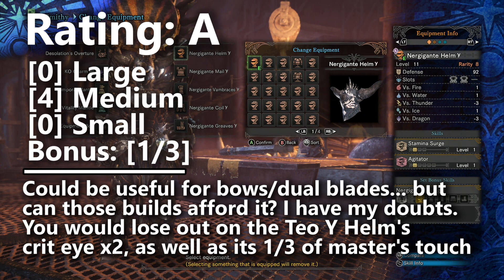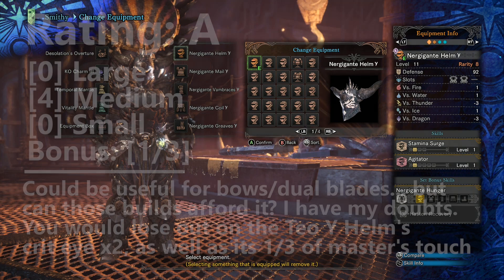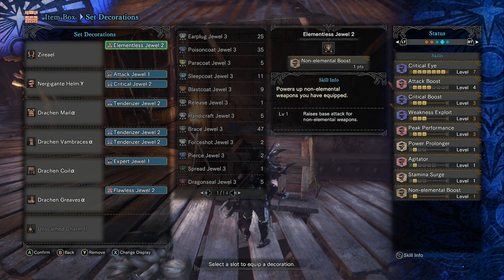At best, it'll probably be used to replace the Draken Helmet for dual blades, as long as the dual blades will still get Master's Touch. Dual blades, unlike bows, really do need Master's Touch as a huge damage boost, so whatever the build ends up being, it won't sacrifice that skill.